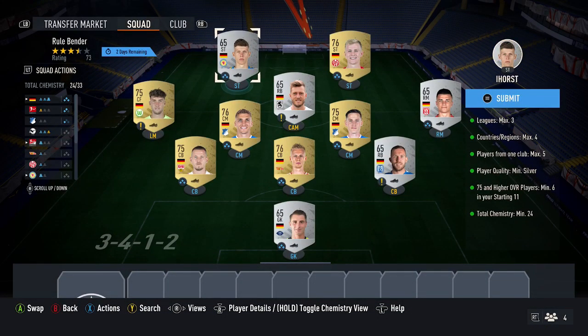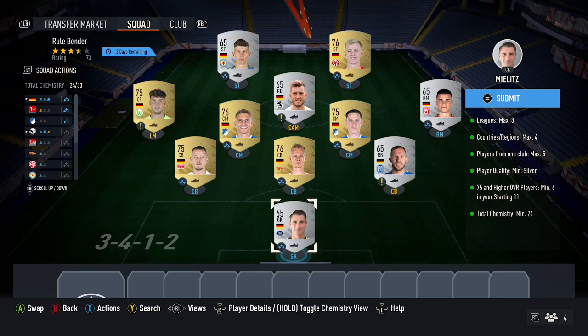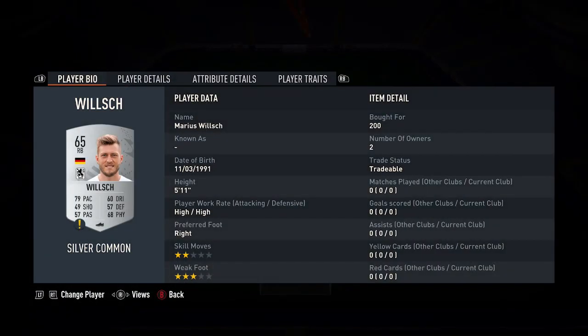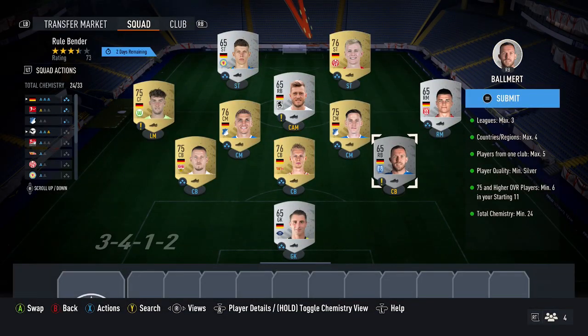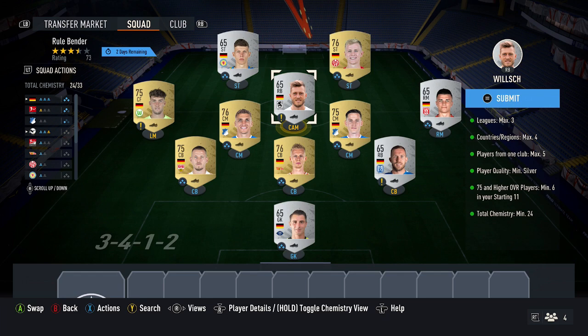Once you've got that chemistry built, move on to the German silvers. You can pick these up for 200 coins. You don't need full chemistry on all of them, just a few of the cards. Once you've got full chemistry, pick up some random ones like this right back for 200 coins, or this set-back for 200 coins again. This SBC is very easy to do if you just go a German theme. You can probably do the Spanish route as well, but the Germans are just the cheapest right now.